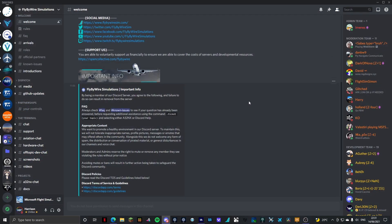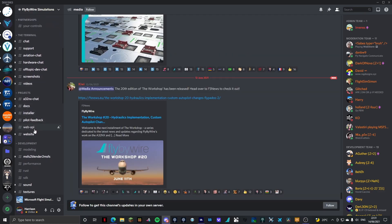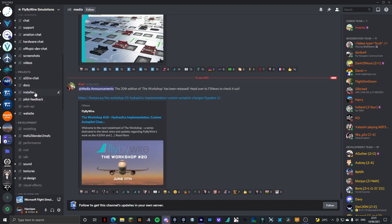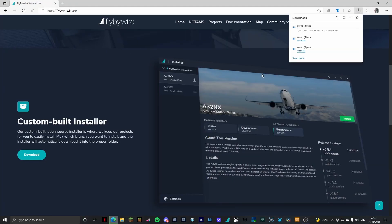If you want to download it from their Discord alternatively, all you do is go down to Projects, then Installer, and you click this up here. As you can see, that automatically downloads. If one works I'll link both in the description — this is personal preference.